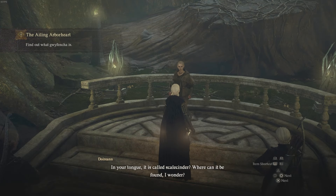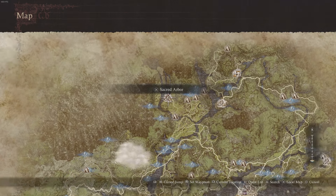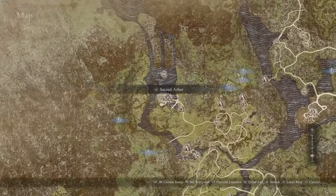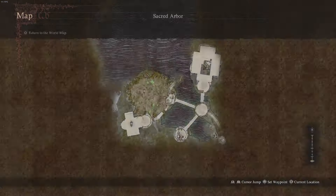The very first time you speak to her she's going to ask you to find some Guafentia, also known as Scale Cinder. If you don't know where this elf girl is, you'll find her at the Sacred Arbor in the Elf Village — the same place you went when you learnt Elvish — standing right by the Arbor Heart, which is the big tree area location.